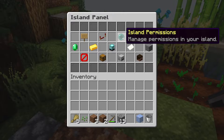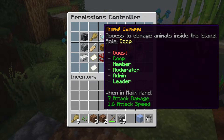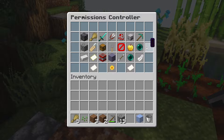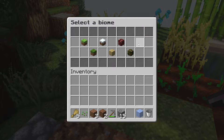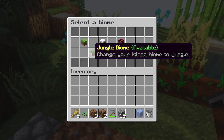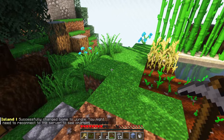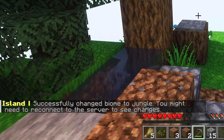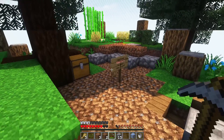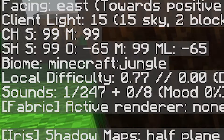Then you've got island permissions — these are permissions for other players. You can of course invite other players to your island, and when they're on your island, how much should they be allowed to do — that's what you change here. Then we got island biomes, so you can actually change your biome here. We can change the biome to something like jungle, and upon doing that we will now be inside of a jungle biome. It works right away!